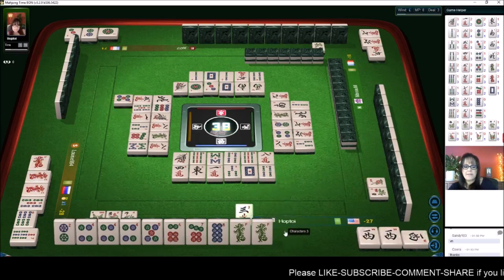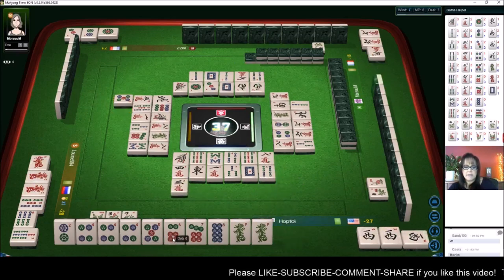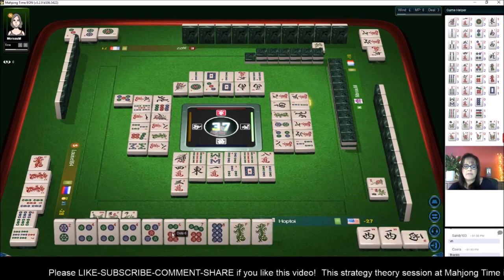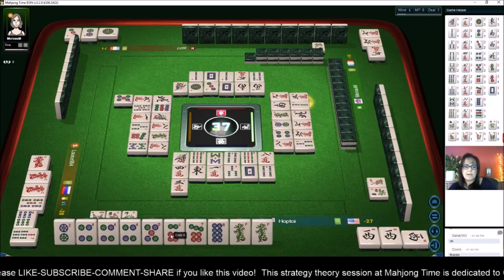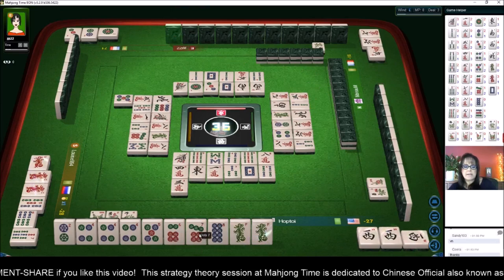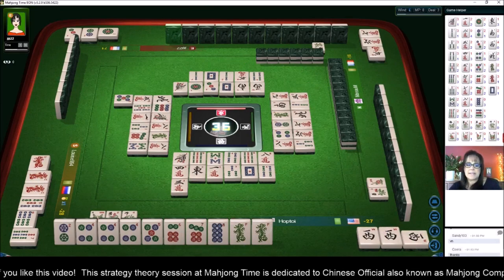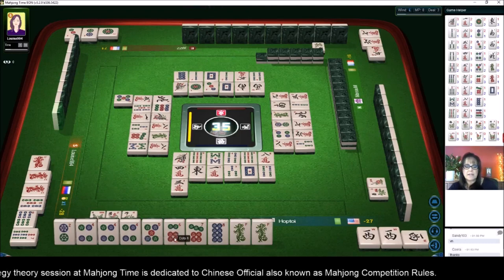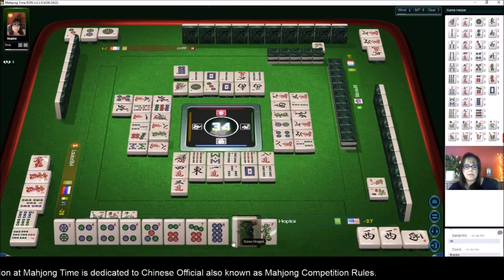Five dots — we already have four-five-six. We're not going to chow — we already have a chow with five. If we had taken that three characters, that would have kind of taken out what we need for the six-seven, seven-eight. I might have been able to take that and been okay.